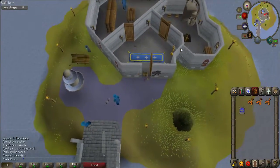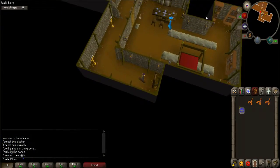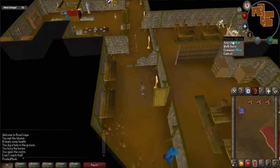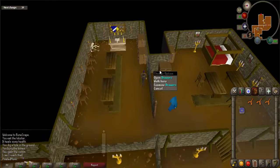Once there, enter the front door and the door to the west. Then use the ladder to go down. Open the most southern door and walk to the altar. Before you search the altar, let's talk about what will happen next.